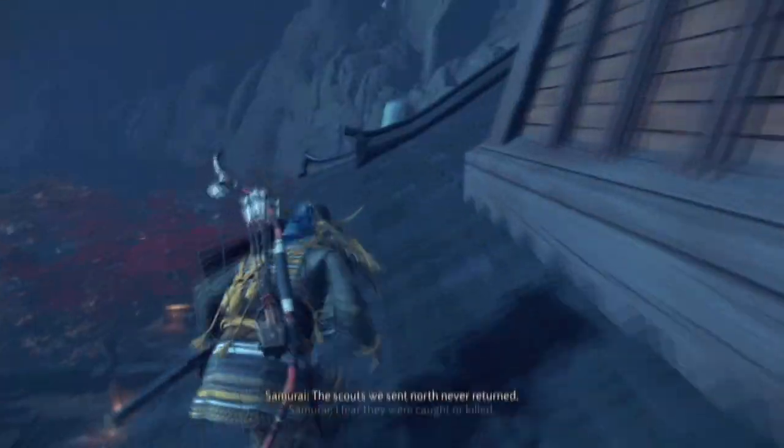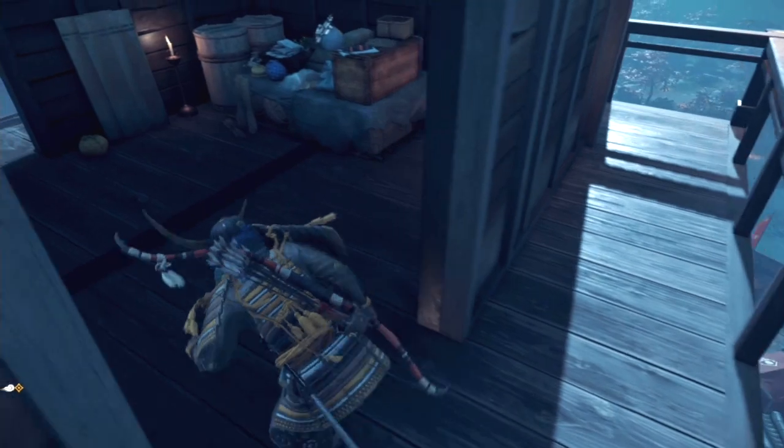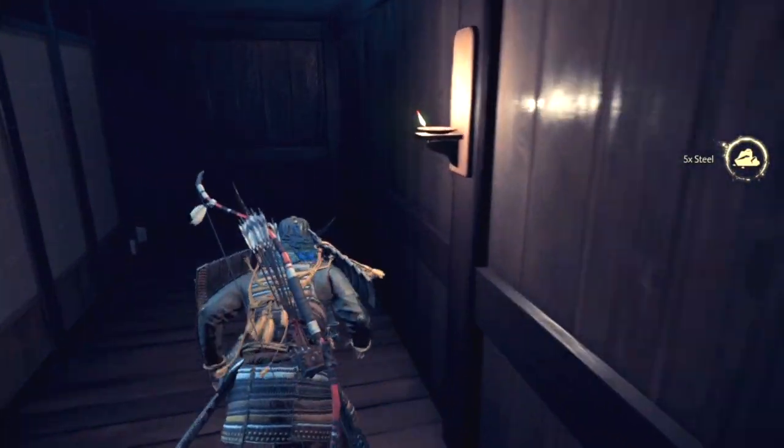Climb up the second ladder and get to the top of the castle. Go down the ladder and into Lord Shimmer's Quarters.